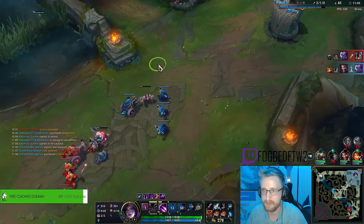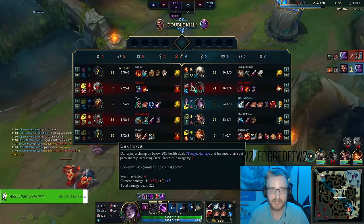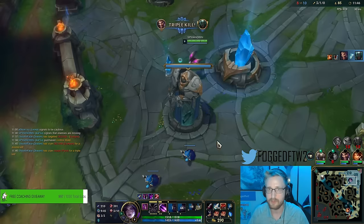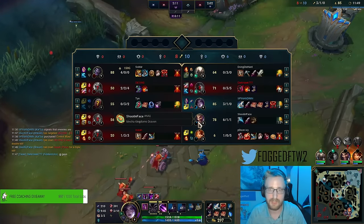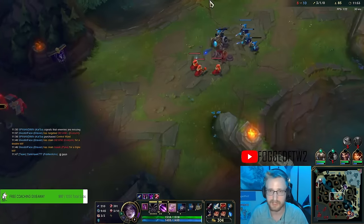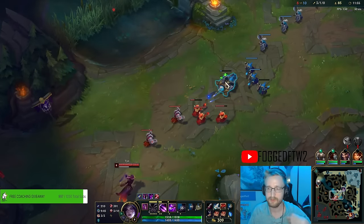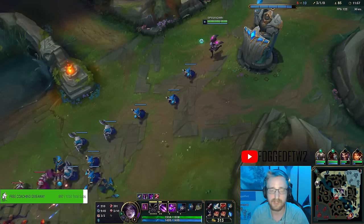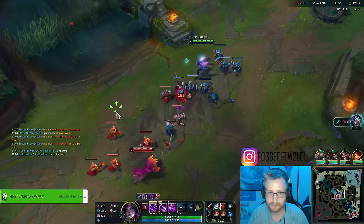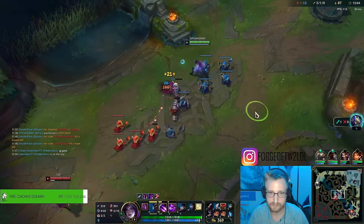Let's get our tier item, grab boots, and grab a pink ward. We'll E back to mid. Our Draven's got a few kills, he's doing pretty good - triple kill for Draven! That being said, Mundo's pretty fed and Draven doesn't do the greatest against a super tank. Don't worry, I've got the poke build getting set up. I get one more takedown or maybe just one more level.